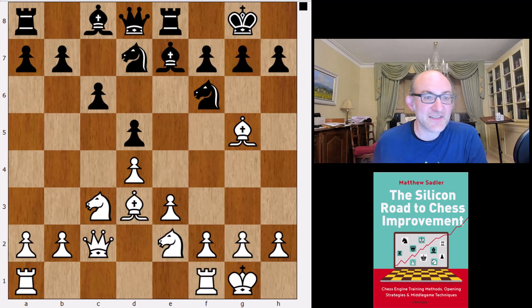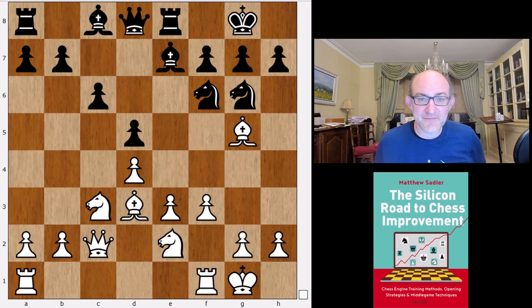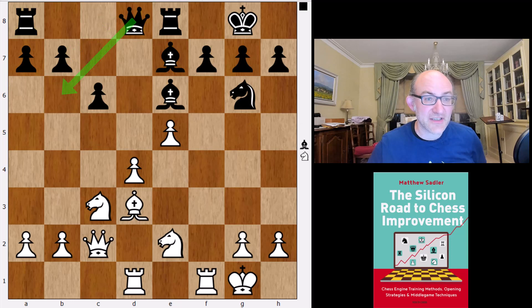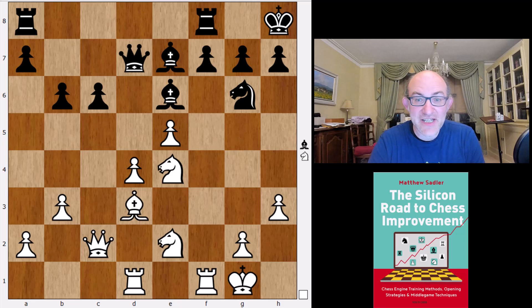Leela wants to play rook e1. f3 was my favorite move in the position — really the plan that Botvinnik introduced, aiming to play e4 — but Leela is very calm about it, playing knight g6, takes, takes, bishop b6, takes, takes, e5, bishop b7, rook d1, and then the interesting queen b6, played in quite a good correspondence game. Black held in the end. Leela just plays f8, protecting the pawn on f7, h3, king h8, and will eventually achieve something like c5 or f6.